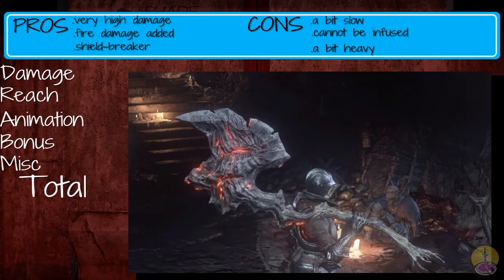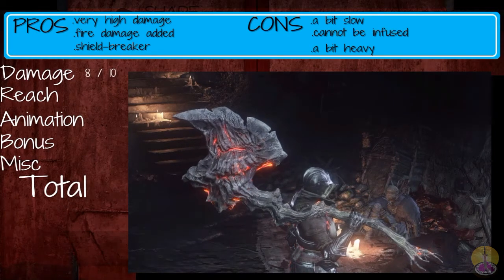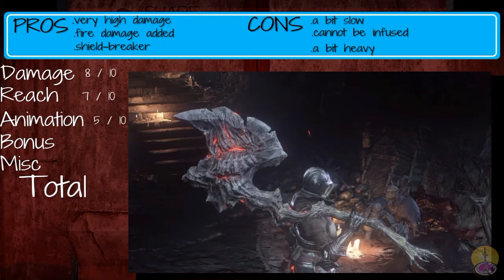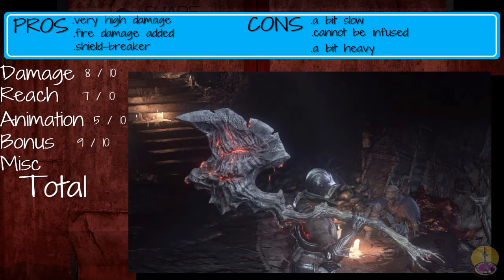Going on to the score for the Demon's Great Axe: I give Damage an 8 out of 10 — that was plenty of damage, and that special was more powerful than I thought. Reach gets a 7 out of 10 — good reach. Animation gets a 5 out of 10 — it's a unique special only to this weapon. Bonus gets a 9 out of 10 — if that fire was just a little bit better I'd give it a 10, but it does plenty good by itself.